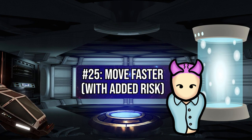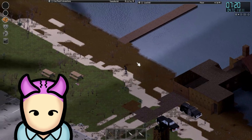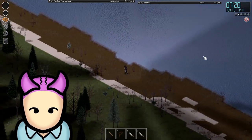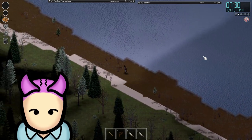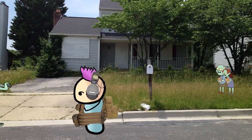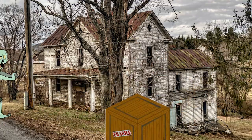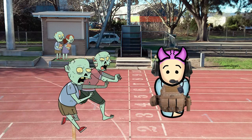My last tip on this list is to try sprinting or jogging whenever possible. Walking at a steady pace is fine, but there are times when you'll need to hurry to a location — maybe you've spotted a great item about to burn in a fire, or zombies are chasing you, or you just want to cover some more ground quicker. You can jog using the shift key and sprint using the alt key, which speeds your character up at the cost of stamina. Sprinting nearly doubles the sound you make compared to walking, and you'll attract zombies from further away when you run, so use it wisely.